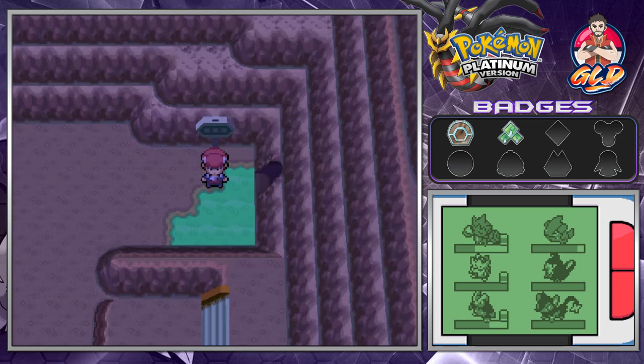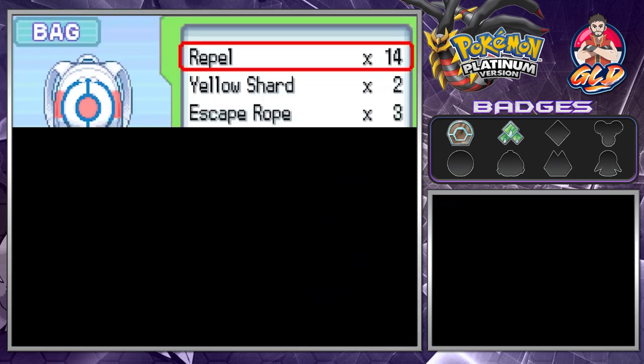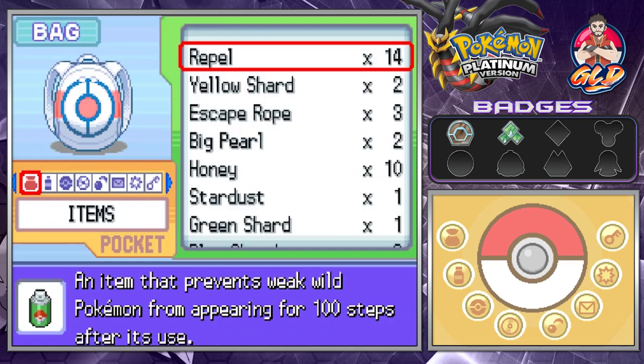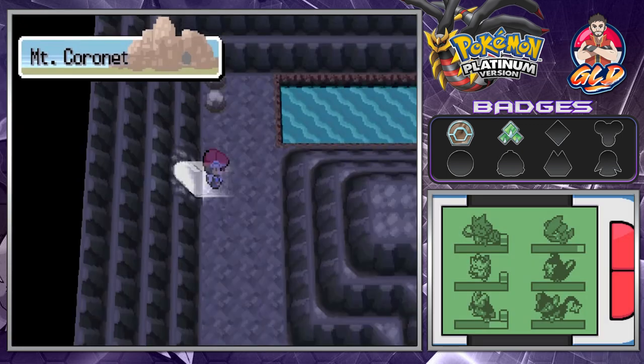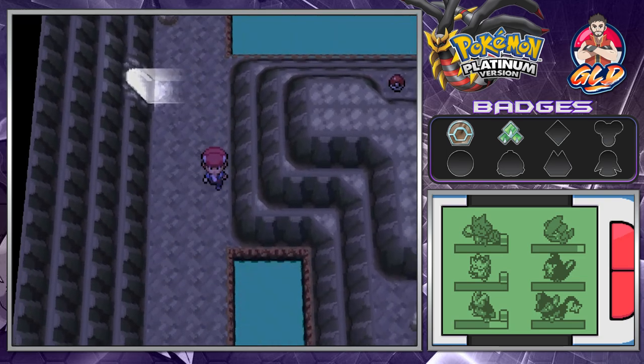We got ourselves a VS Seeker again. I still don't know why they did away with that — to me that's one of the big things that the creators of Pokémon did wrong, just doing away with something that important. And now here we are in Mt. Coronet.